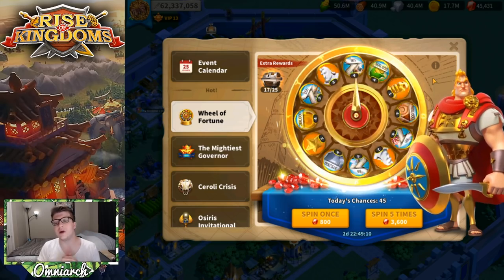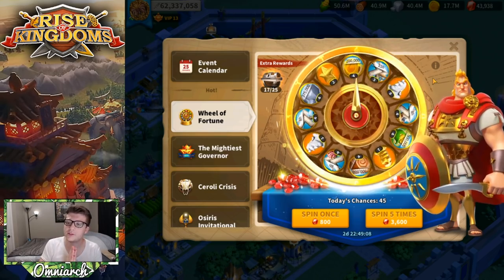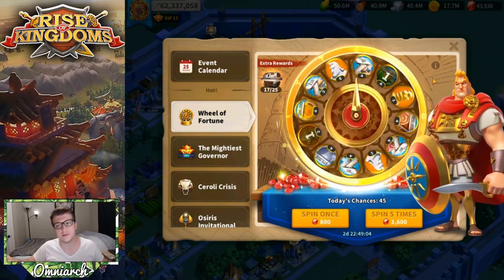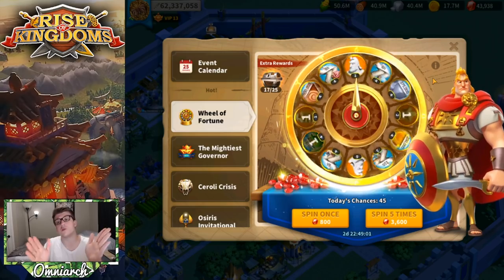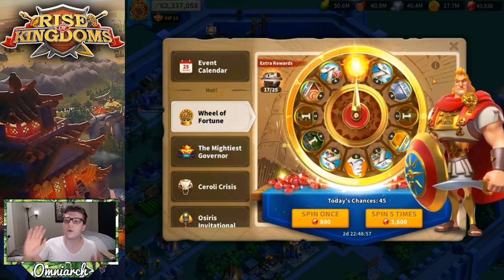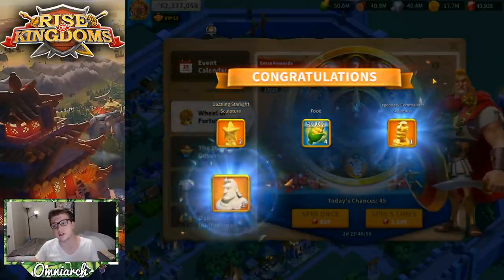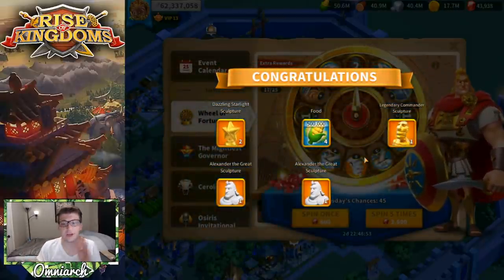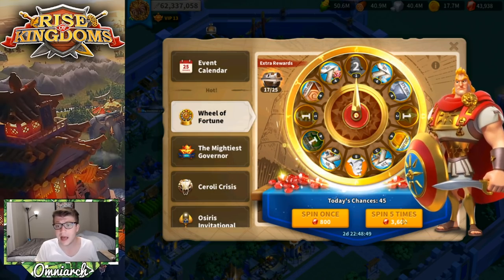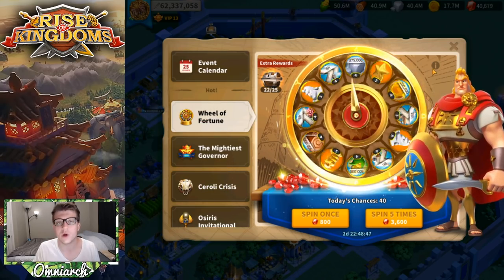Let's keep spinning — doing another five-spin to see what happens. We get the stars again, which we don't need right now. We've got plenty of food. We get a universal, which is great — that's going to Yi Seong-Gye. We get one Alexander and two more Alexander. That's a good spin: three legendary commander sculptures for 3,600 gems, can't complain at all.